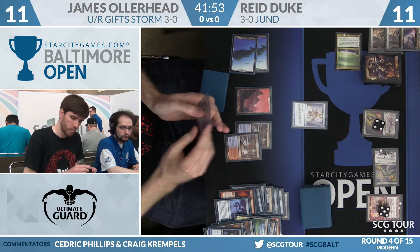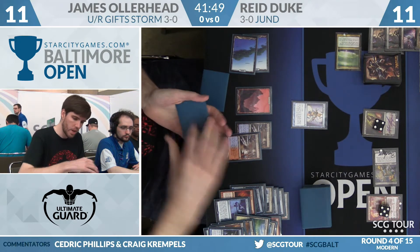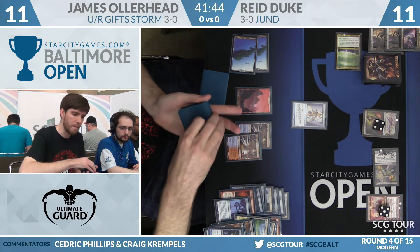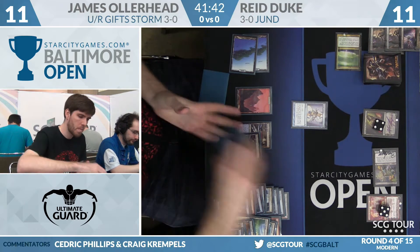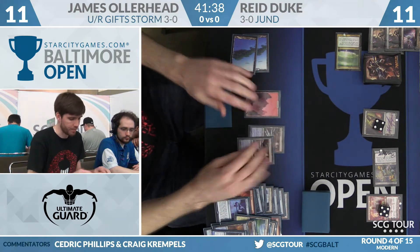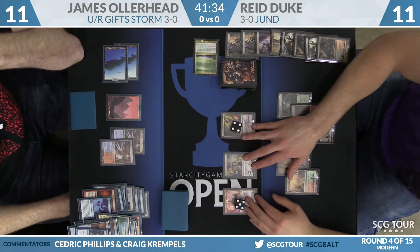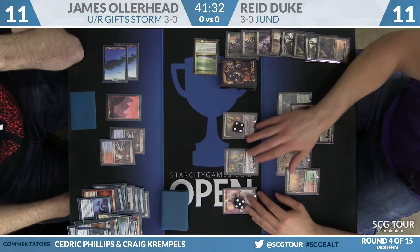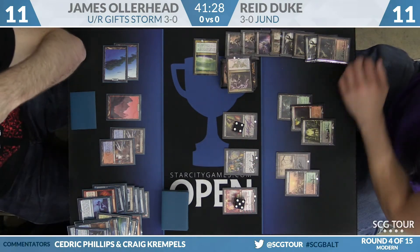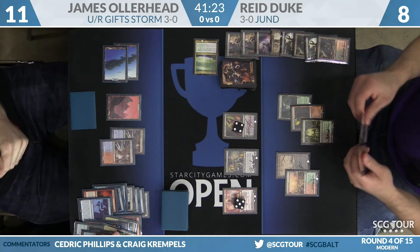Those are not what the doctor ordered — going to the bottom. Empty the Warrens is the draw, but that's not helping either right now. Duke reveals to Confidant, and Kolaghan's Command is coming down — he falls to eight. Those Warrens aren't very full: just two Goblins. Not a lot going on there.